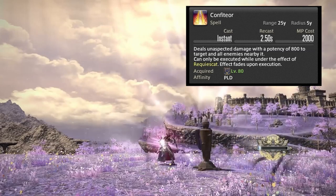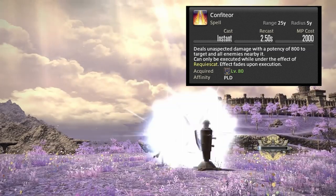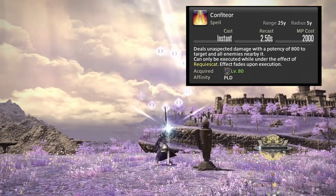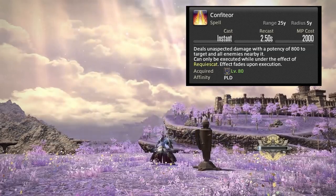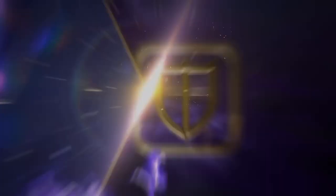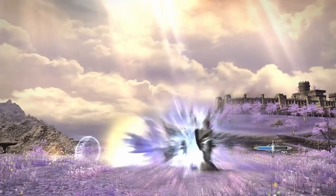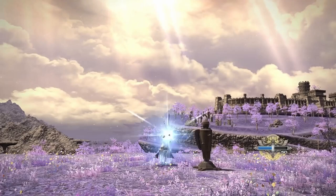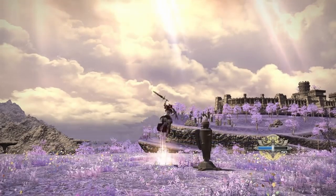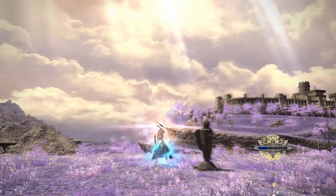The downside is Confiteor can only be executed under the effect of Requiescat, and the effect fades upon execution. So if you use it first, Requiescat immediately disappears. Instead of doing five Holy Spirits or five Holy Circles, you now do four Holy Spirits into Confiteor, or four Holy Circles into Confiteor — saving Confiteor as the last GCD since it's the hardest hitting one.